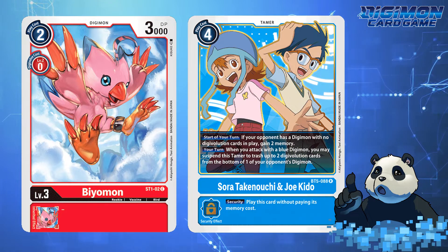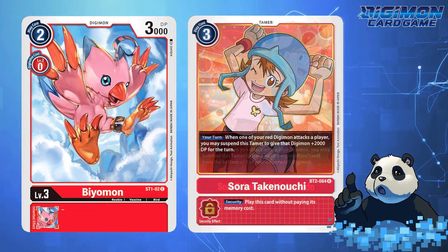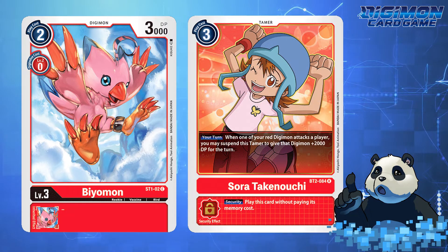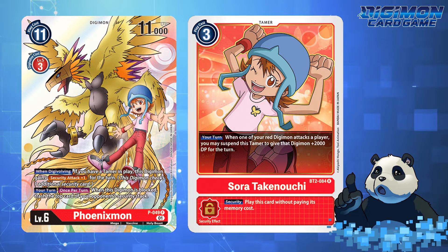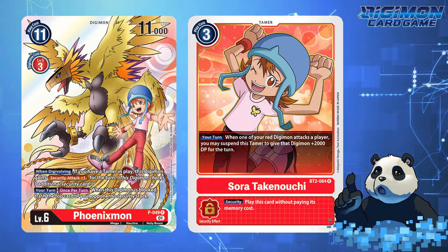Despite this, I'd love to see standalone support for each DigiDestined Tamer, for which Biyomon typically focuses on DP buffs and extra security checks. Arguably, P049 will bring a lot to the table as you can trash security if the Digimon is blocked — one vs two security, you decide. But in terms of memory stabilization and searching, Sora and Biyomon are lacking in this department.